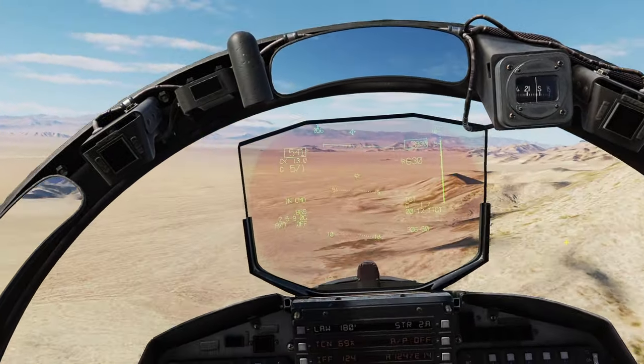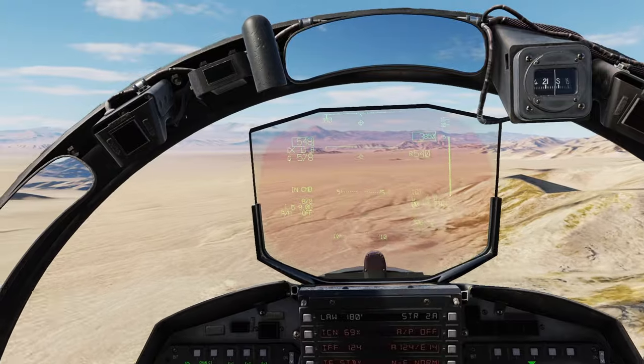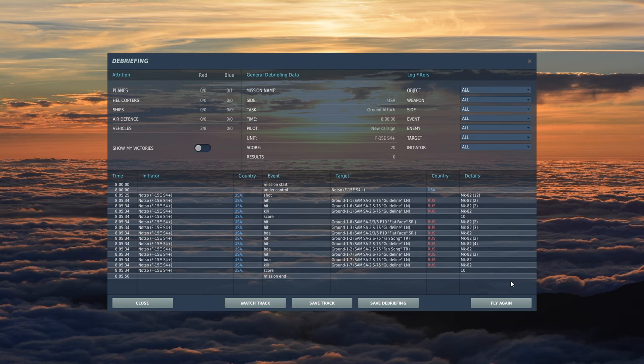That is a very quick video on a 20-degree pop attack. We'll do some more videos covering other types of attacks. You can see we had good weapons effects there. That'll do it for the 20-degree low drag Mark 82. NOSOS out — we'll do this again real soon.